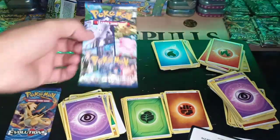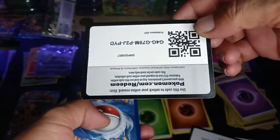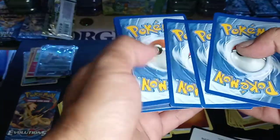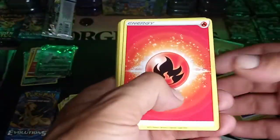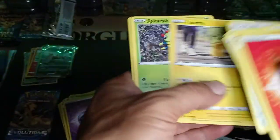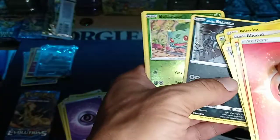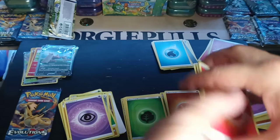All right guys, last pack from Pokemon Go. Then we'll end on an Evolutions. Fire, Blanche, Slowpoke, Dewbarrel, Spinarak, Reverse Bulbasaur, and a hollow Blissey.